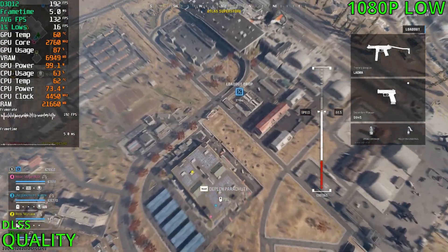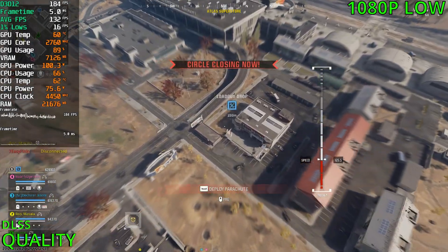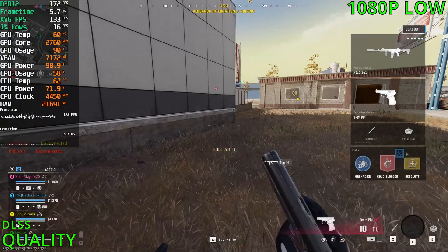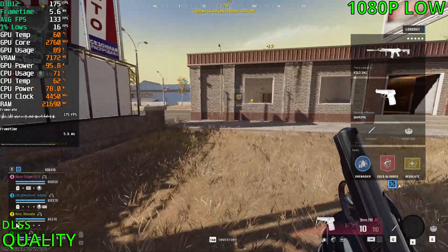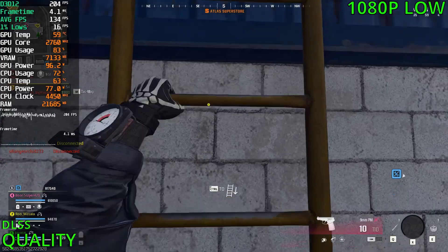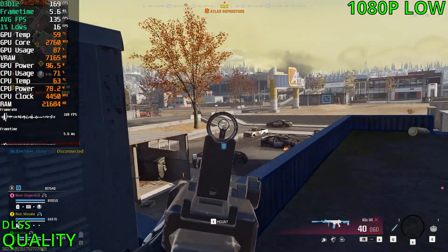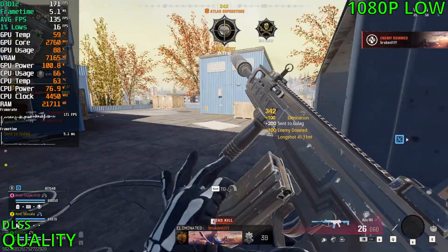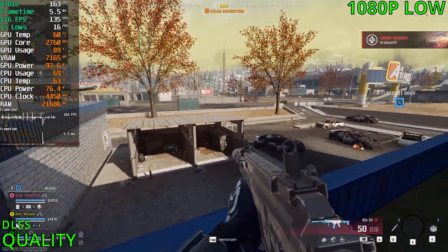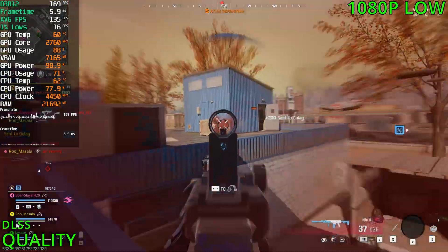With DLSS, we are doing way better — 170 FPS here. We gain like 20 to 30 FPS. And the GPU is at 90%, though it does fall lower now, to like 83%. Might be either a game issue or a driver issue. I did update today, so...